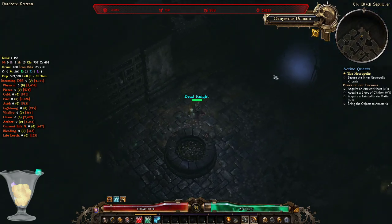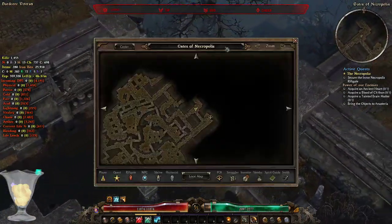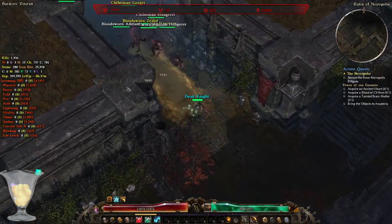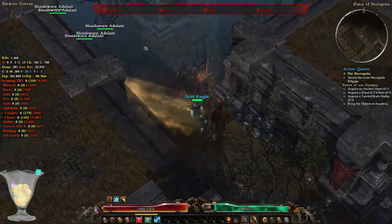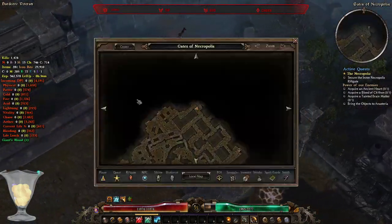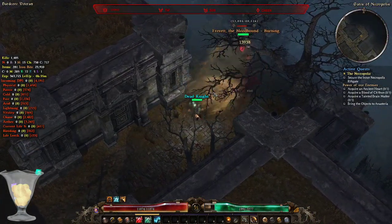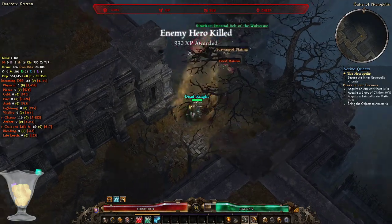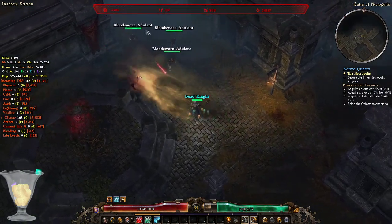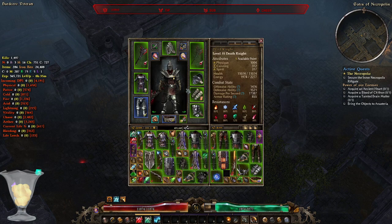Let's go towards the Inner Necropolis Rift Gate. By the way, if you're wondering why I mention attack speed and casting speed: Force Wave is a skill that depends purely on casting speed, not attack speed. The more casting speed you have, the faster you attack with Force Wave. Cadence, which I mentioned at the beginning of the stream, depends on attack speed, not casting speed.